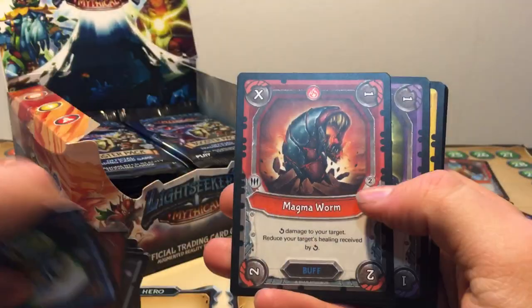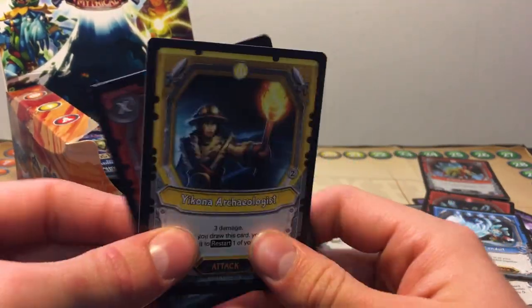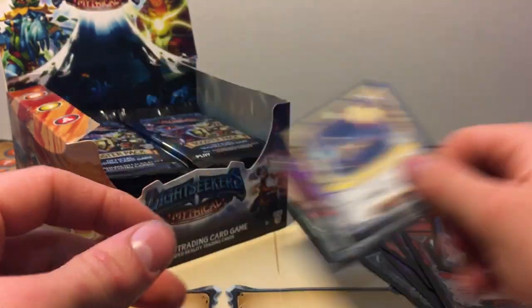Skipping the commons. We got a Magma Wyrm, Abyss Hoarder — that card's good — Yalcona Arcologist, and a Foil Everard Racer.